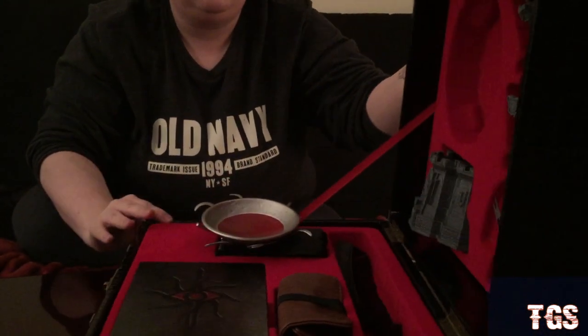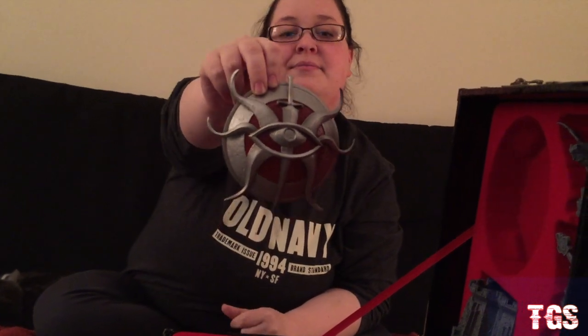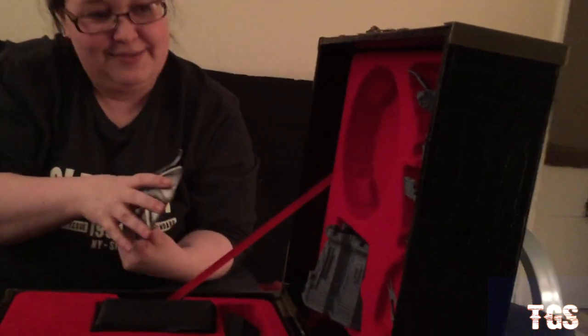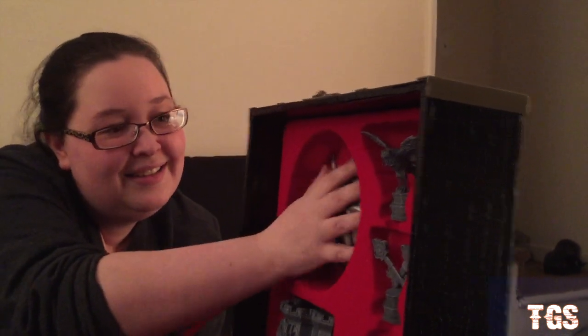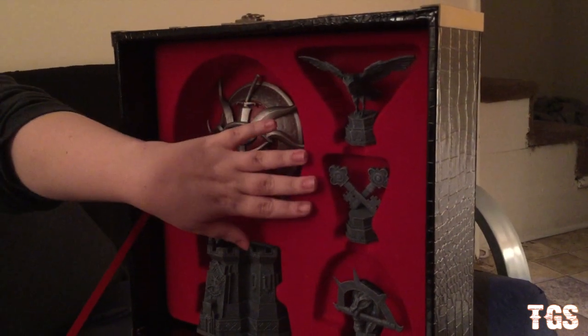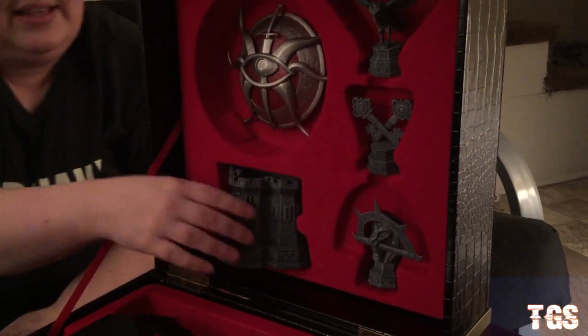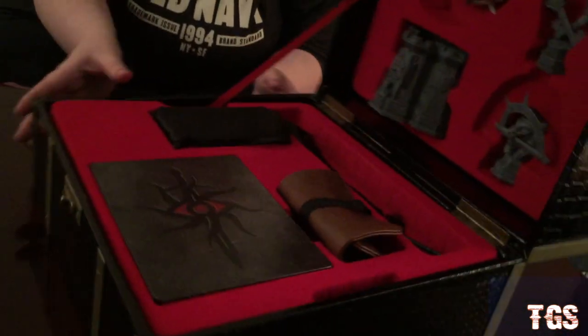A piece went a little haywire there. Going through the pieces — this is actually the Inquisition emblem, which looks pretty nice. I'm not going to take them all out for the sake of keeping things pristine, but these are the little chest pieces — the owl, the keys, and the lion. Let's get a good shot of that.